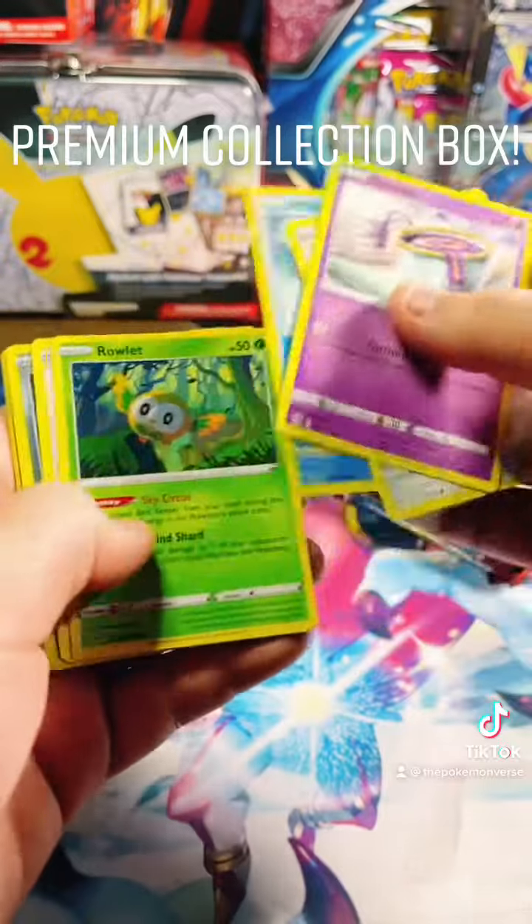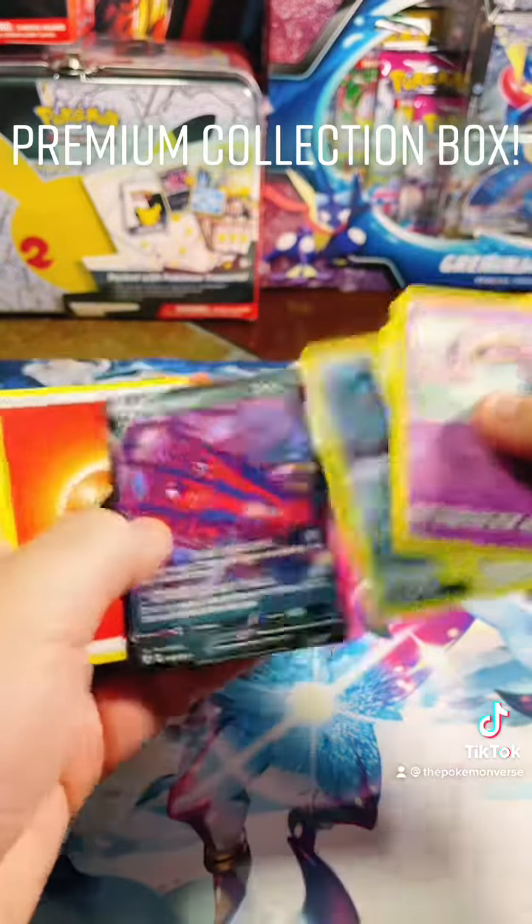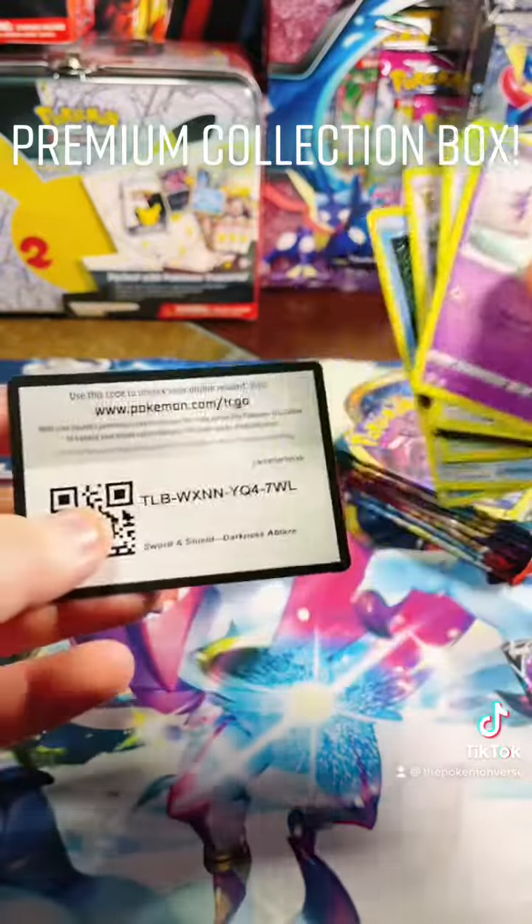Snorlax, TQ font, and an Eternatus V — so we do have a hit in the first pack. Nice code card for you guys.